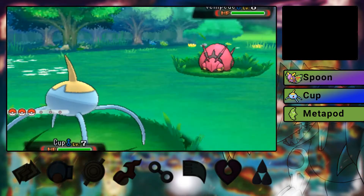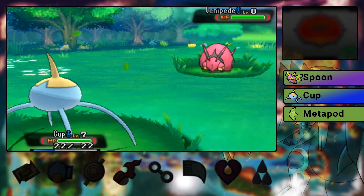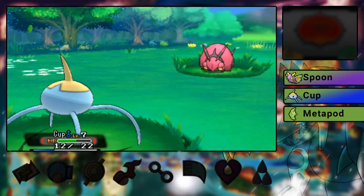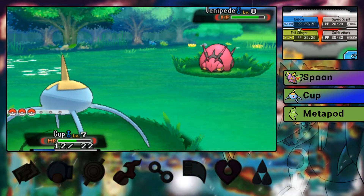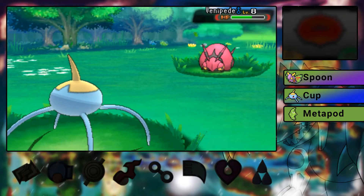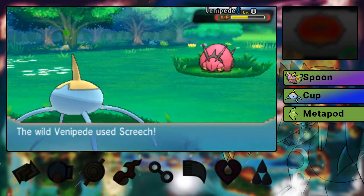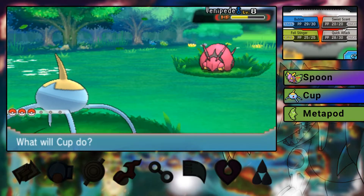Oh, that could be interesting — I'm gonna catch this thing! I'm gonna catch this thing just because, number one, it's level eight which is ridiculous, but also because it turns into a pretty useful Pokémon. I think Scolipede line is usually pretty good. I'm assuming it has been turned into something at least slightly better than it used to be, because it's a Bug-type and Bug-types always get screwed.